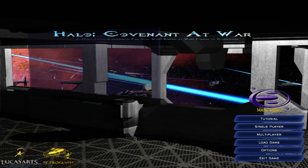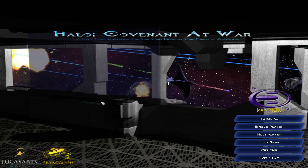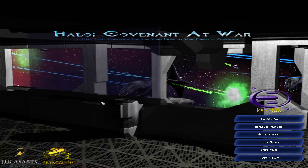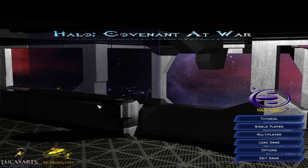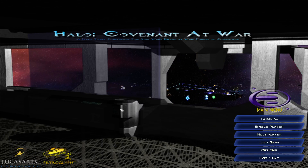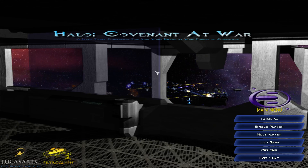Hello everybody, ZGames here bringing you Halo Covenant War. This is a Halo mod for Star Wars Empire at War. It adds in two factions, the UNSC and the Covenant. Currently, its only release is for Space Skirmish. This release came out in 2013 and has yet to receive another update.